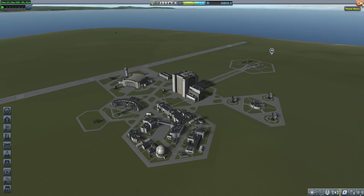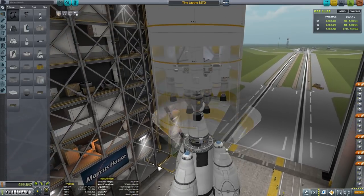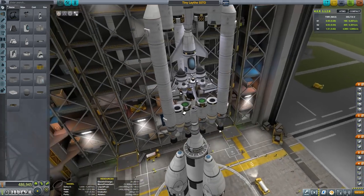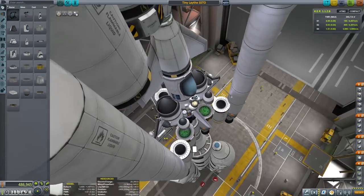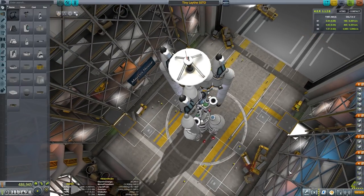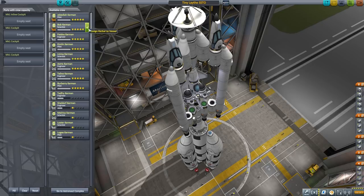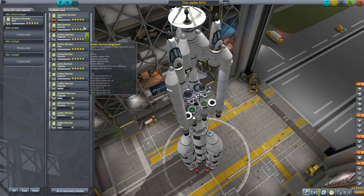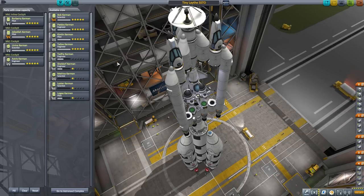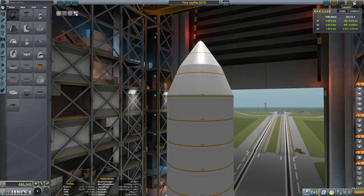In the vehicle assembly building we have a very large reusable booster — well, hopefully reusable. We'll delete the fairing so we can see it more clearly. At the top we have a very tiny SSTO capable of getting to Laythe and back after deorbiting. We also have a very large transfer stage full of liquid fuel, powered by six Nerv rocket motors — the most efficient engine in the stock game, aside from ion engines. We have room for four passengers: Burberry Kerman in the SSTO, and Jeb, Lenina, and Astris.